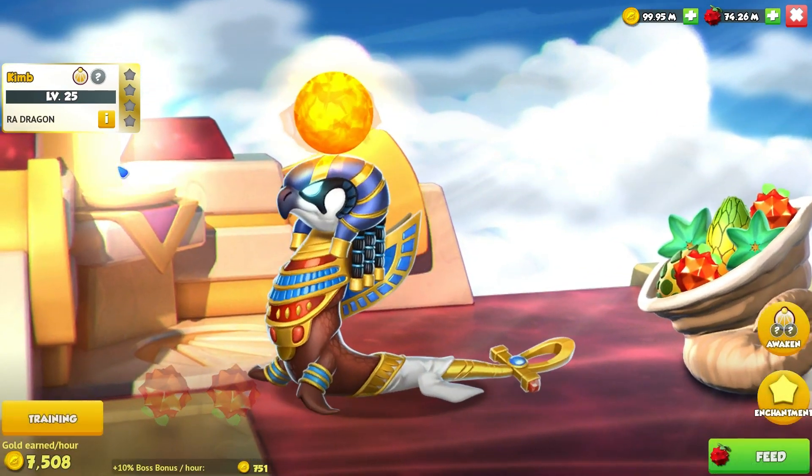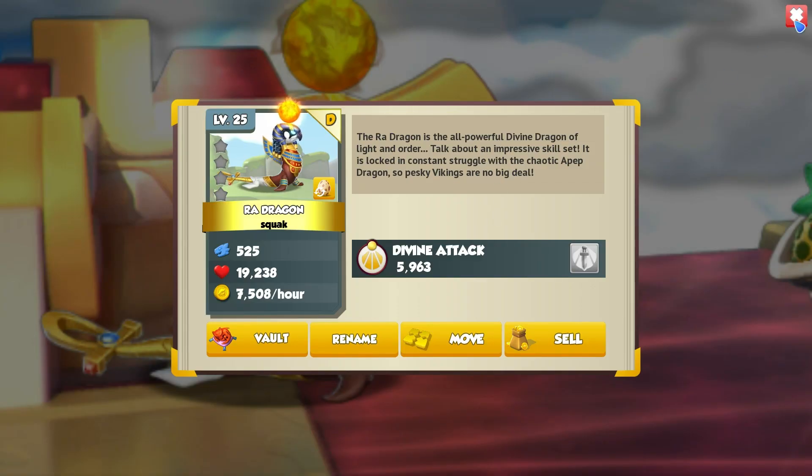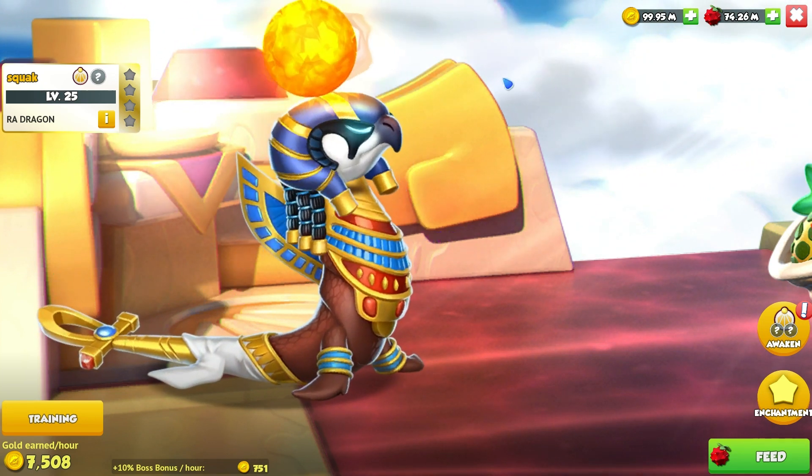Feels bad but at least we have this dragon. Bonus Dragon Collector Points means I am a happy girl - 525. It's wonderful. But I'm gonna call the Ra Dragon Squack, because that's all I can think when I look at the Ra Dragon - that's the noise I imagine it makes.